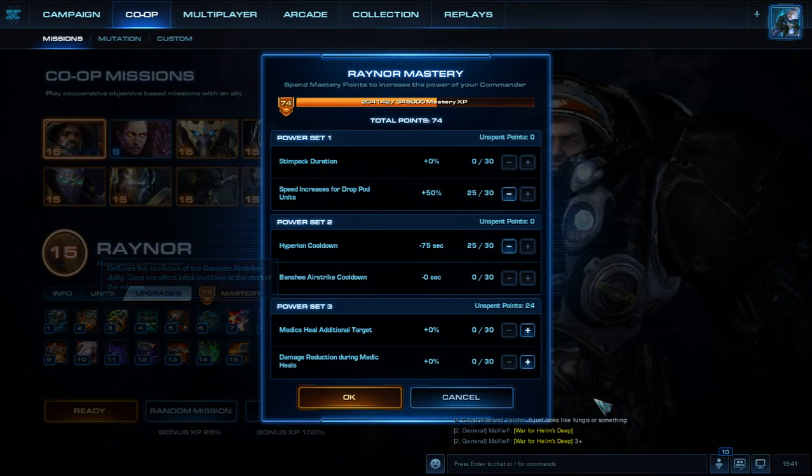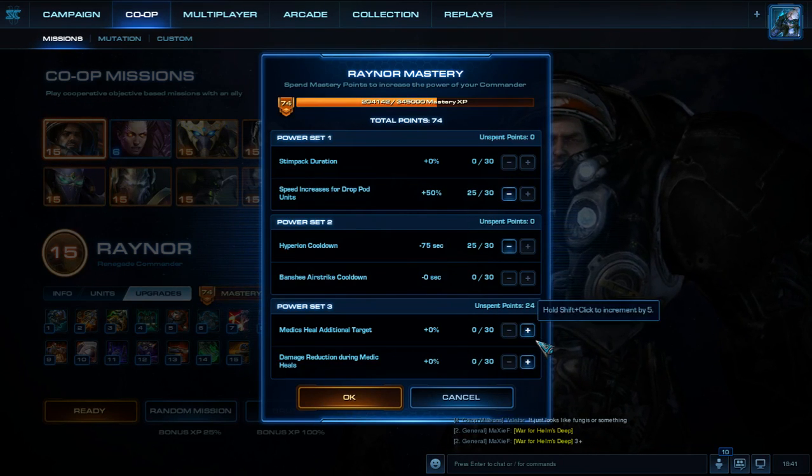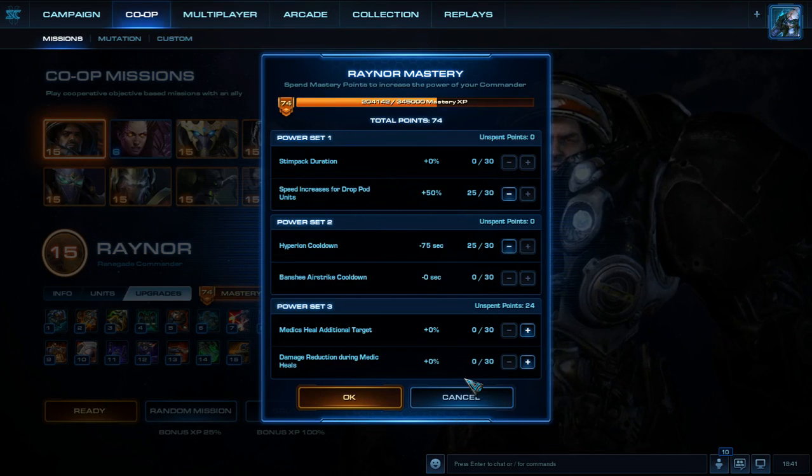Let's talk about which one to choose. For Medics Heal Additional Target, you're getting about 3% each time, up to about 90% heal on the additional target. For Damage Reduction During Medic Heals, you're only getting a 0.5% increase each time. You can probably already tell which one I'm leaning towards — I like to put all of my points into Medics Heal an Additional Target.